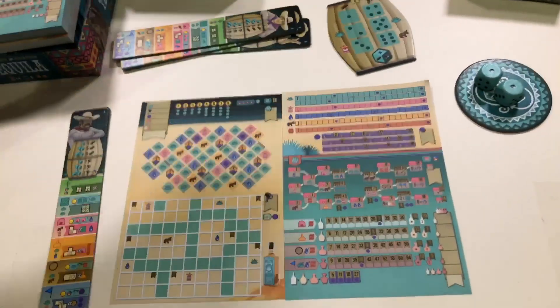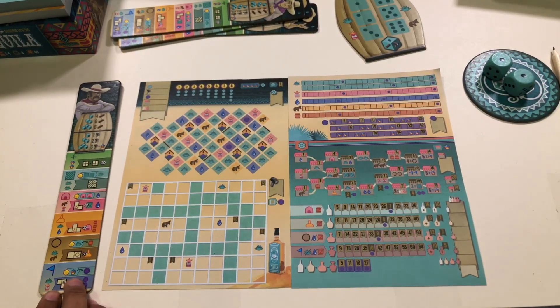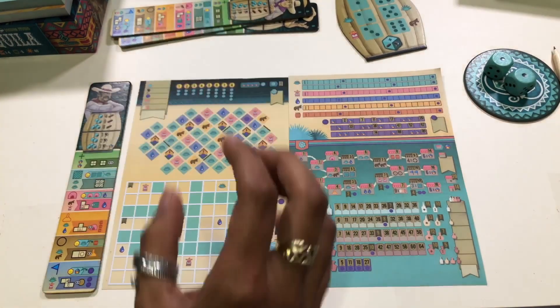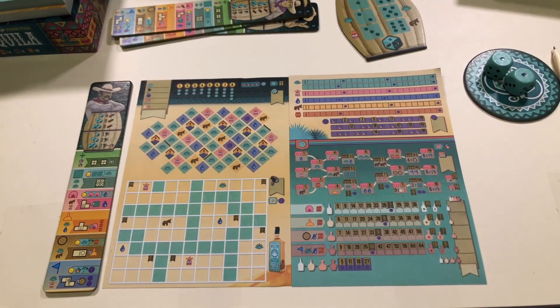The theme is making tequila. You're the producer, you want to build your finca with the buildings that you need so you can produce the tequila, sell the tequila in the store, and then gain the most money — or victory points, as you want to see it.